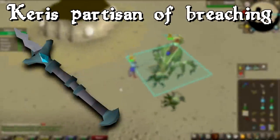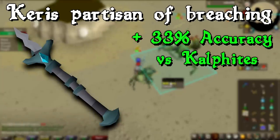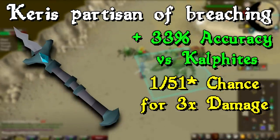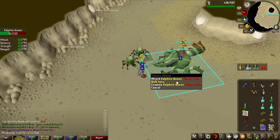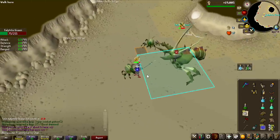I want to take a second to talk about the weapon I'm using for this grind, because this is such a fun weapon to use at this boss. It has the highest accuracy in the game towards the Calphite Queen, and on top of that it also has a 1 in 50 chance of tripling your damage. Yeah, this can hit up to like 160 plus if it max hits on the 1 in 50 at the Calphite Queen. You can get some absolutely insane hits on this boss, and I would love to get some and show you guys in this video.